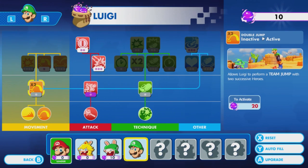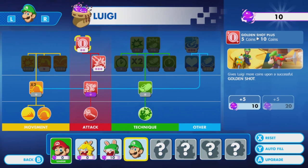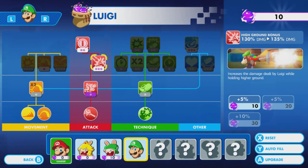Hey Luigi — you probably can't afford anything either. Oh. High ground bonus — increases damage dealt by Luigi when holding the high ground, which makes sense for a sniper character. And golden shot plus — gives Luigi more coins on a successful golden shot. Multiple good things here. 135% damage. Let's maybe start building up that advantage for that character — gives Luigi an incentive to be an up-high sniper.